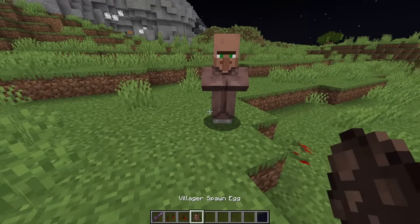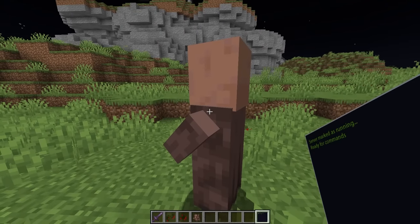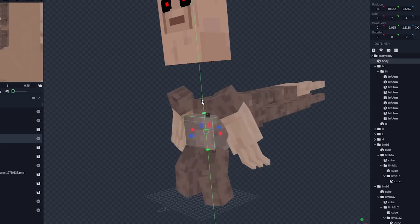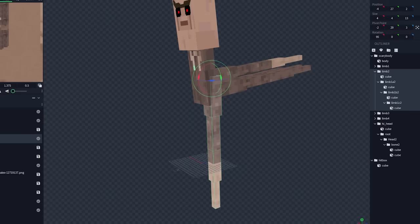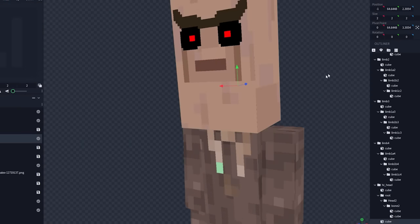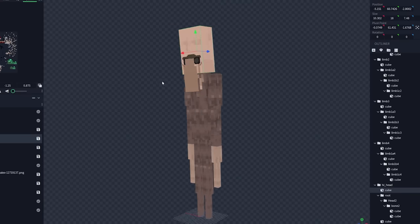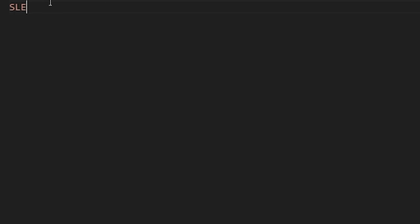We start with the scary villager again, remove the jaw, make his head longer, stretch out his body, get rid of old arms and legs, and use super long limbs off his back instead — giving his nose back and fixing his texture to make him very ominous. I'll animate him off screen. This is the slender villager — confirmed!